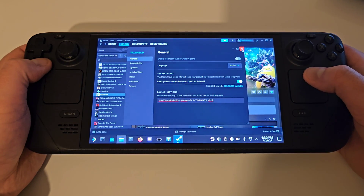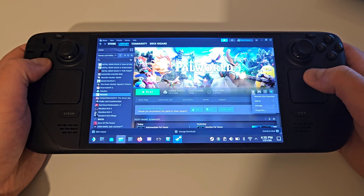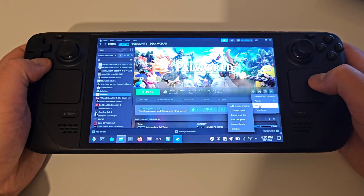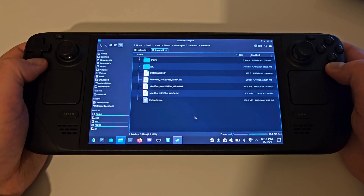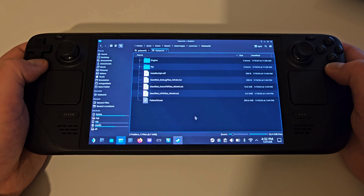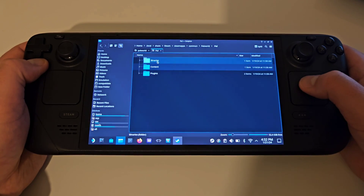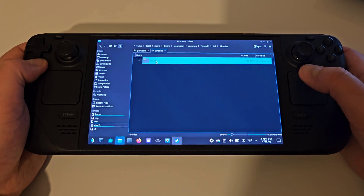Once that's complete, press X on the window and from here we can press the cog symbol again, choose Manage and Browse Local Files. This will open the main installation folder for Palworld, and from here we need to access the folders called PAL, BINARIES, and WIN64.